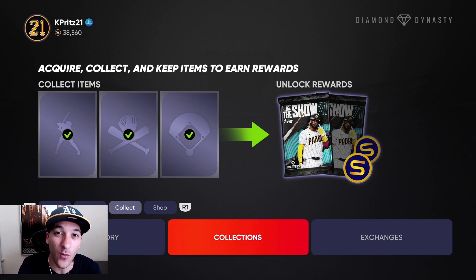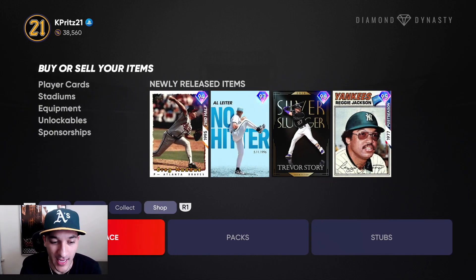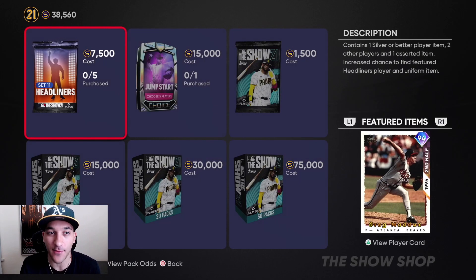Bringing you that content drop for The Show 21. We actually got a nice content drop today, a lot of nice cards. Let's start off with the new headliner, which is obviously in the pack store.